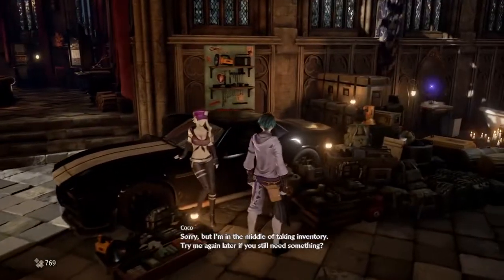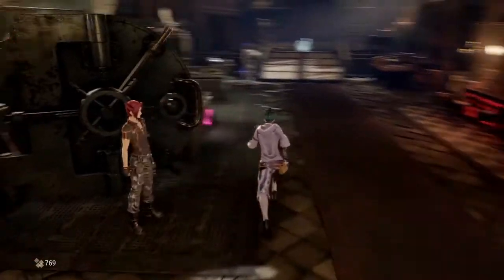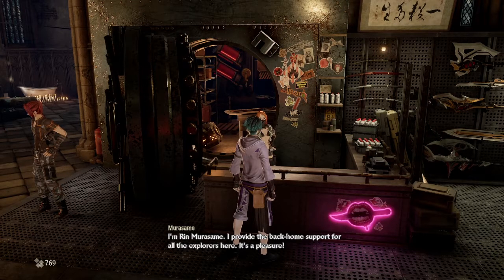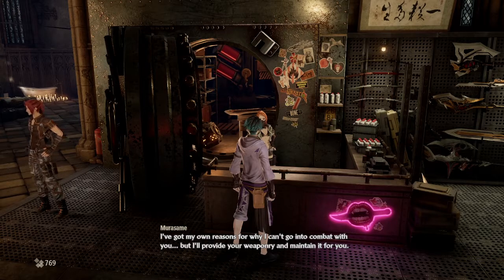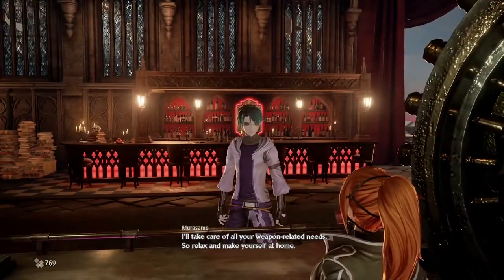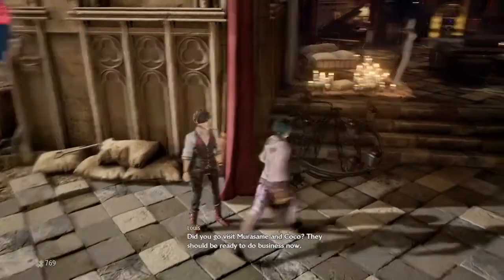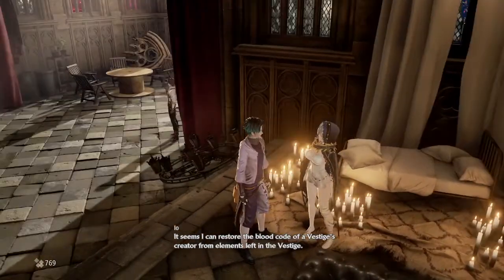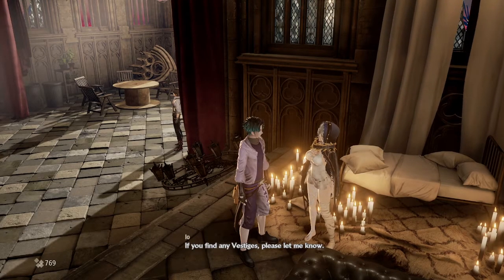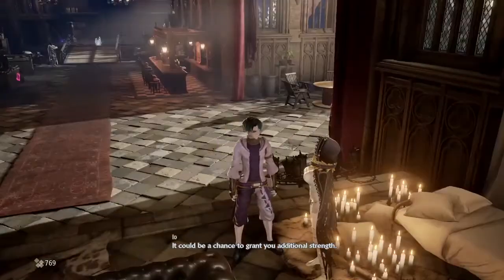Can I talk to these people? Rin introduces herself again. She can't go into combat but will provide weaponry. Louie mentions he can restore the blood code of a vestige's creator from elements left in the vestige — if I find any vestiges, let him know and it could grant me additional strength.